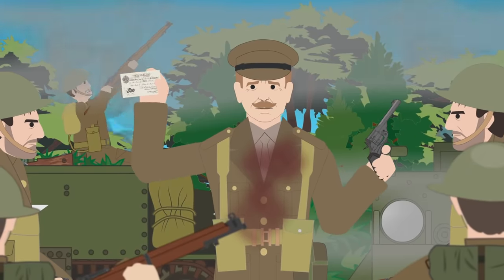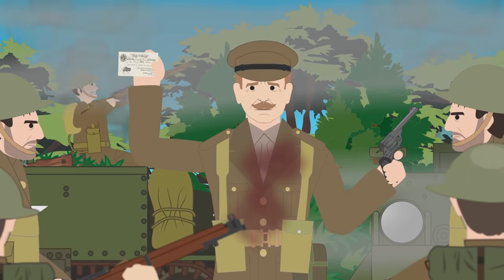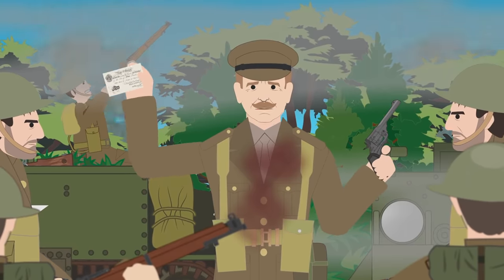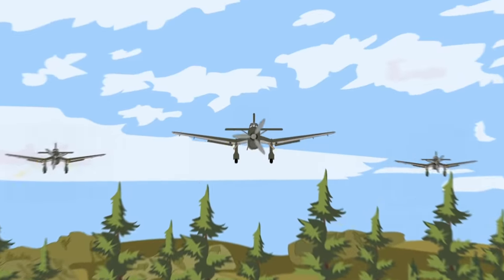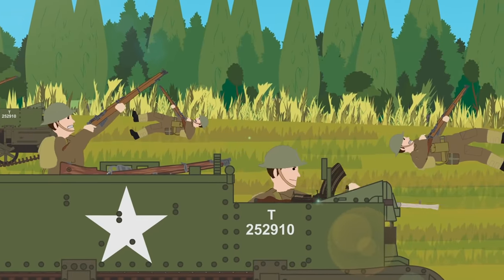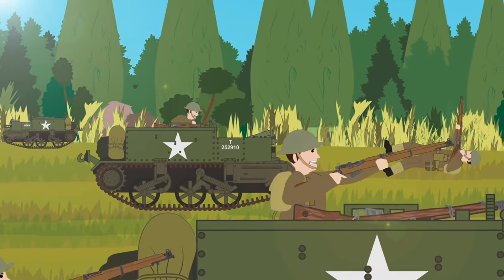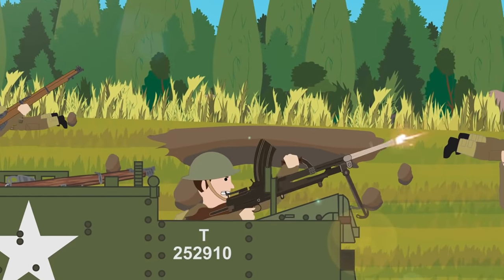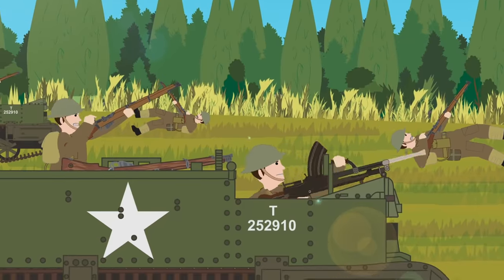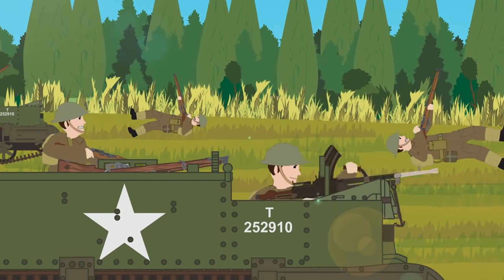Brigadier Merton Beckwith-Smith, commander of the 1st Guards Brigade, after receiving orders to stand as the rear guard, told his fellow officers: 'We have been given the supreme honor of being the rear guard at Dunkirk — go and tell your platoons the good news.' He further ordered his men to stand up to Stuka dive bombers: 'Stand up to them, shoot at them with a Bren gun from the shoulder, take them like a high pheasant, give them plenty of lead and five pounds to any man who brings one down.' It was of great importance that all units were determined to hold their positions to the end. Retreat was not an option until all troops at Dunkirk were evacuated, and any attempt to leave posts was punishable by death.